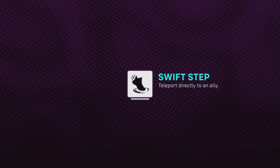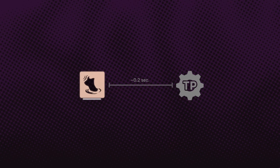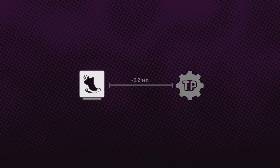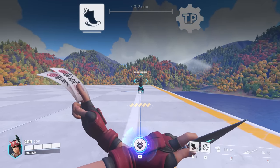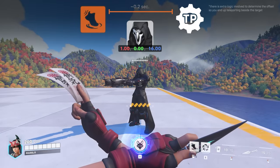Swift Step has a cast time of about 0.2 seconds, meaning there is a 0.2 second delay between pressing the ability key and the actual teleportation. Many abilities in Overwatch have a cast time, but Swift Step has a certain vulnerability in its logic. First, the ability requires a nearby teammate to activate — let's call this teammate the target entity. Shortly after a target entity is selected, this ability retrieves that entity's current coordinates and teleports Kiriko there.